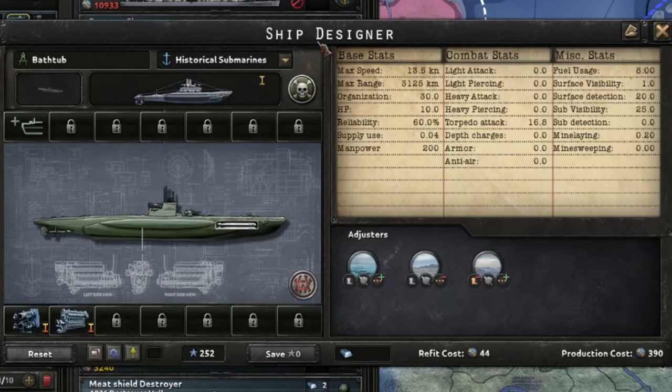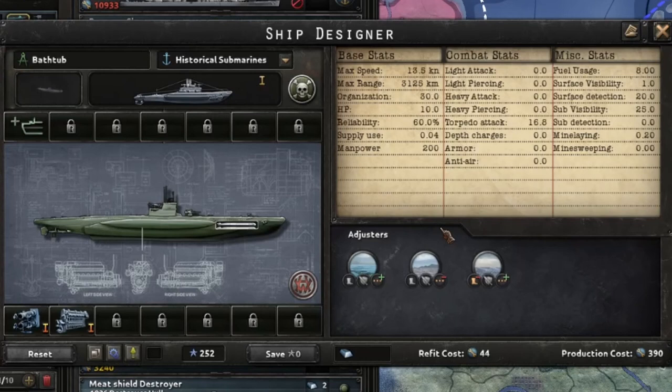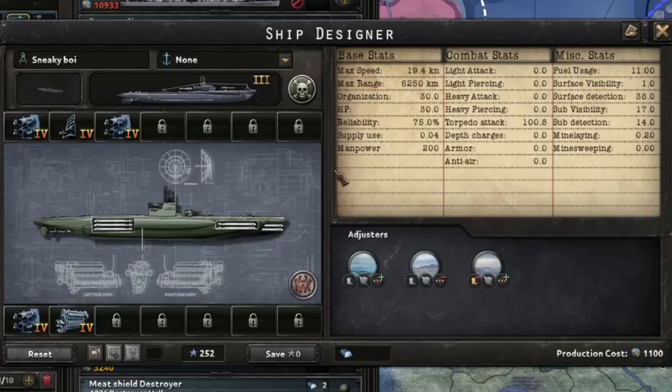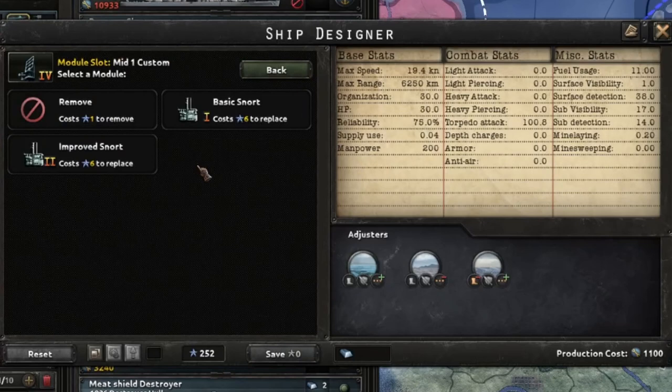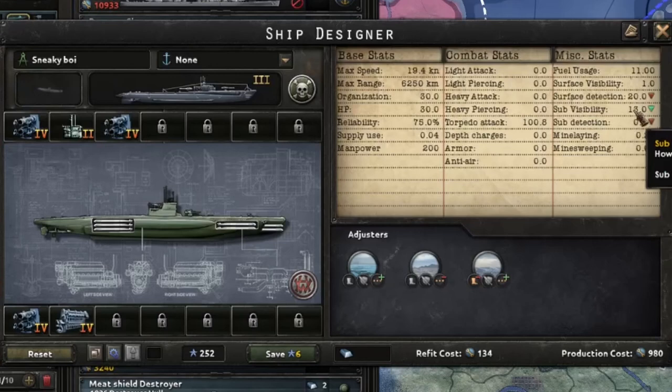Starting off, we've got two variations of submarine. The first is the trusty 'bathtub' - as cheap as humanly possible at 390 production cost. It's just got a level one engine and a level one torpedo tube. This is for filling space - maybe you're a minor nation with no production who just needs that slight bit of naval supremacy to naval invade another minor that doesn't have a navy. Not really good for anything else except maybe convoy raiding occasionally. The second decent design uses the 1940 submarine hull with a snorkel to decrease sub visibility, the best submarine tubes filling all slots, and a really good engine. If you're not going to make the cheapest thing possible, you may as well make the best.